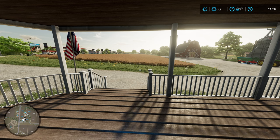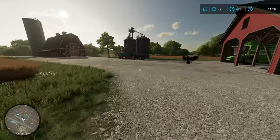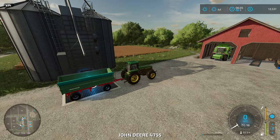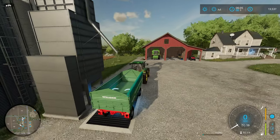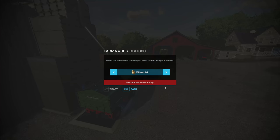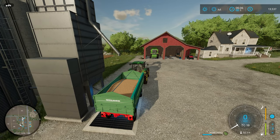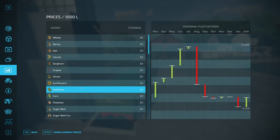It is now July. We skipped over June — didn't have much to do — but now in July we have all of the things to do. First up, our soybeans should be at their best price. We're going to load those up. I already went and switched our trailer back from a bale trailer to a grain trailer. Hold it over this input here, hit R, and it'll ask us what we want to get out of the silo. The only thing we have in there is soybeans, so we're going to load those up. 45% of our trailer, so that shouldn't be bad.